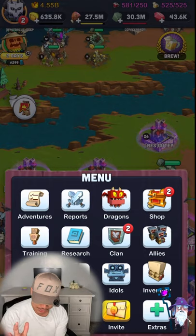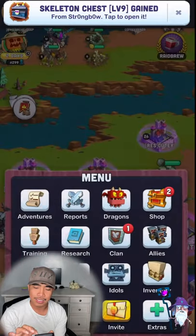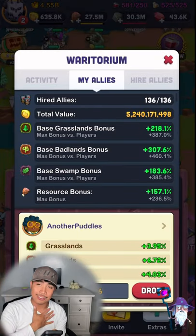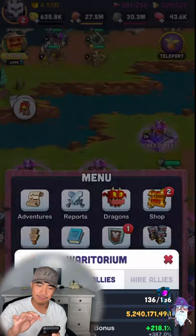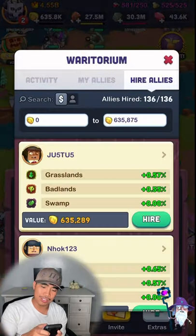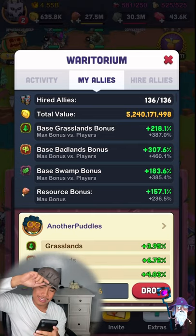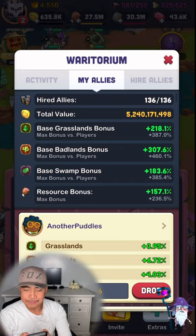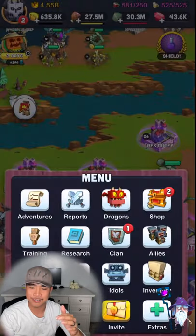You should even out biomes as early as you can because mid to late game you need every biome literally even. I've been working on my BFA trying to get that as even as possible — Badlands, Grass, and Swamp. My max bonus versus players is 387 for Grass, 460 for Badlands, and 385 for Swamp. You can't go over those caps, so I'll max them and then do more research to raise the cap.